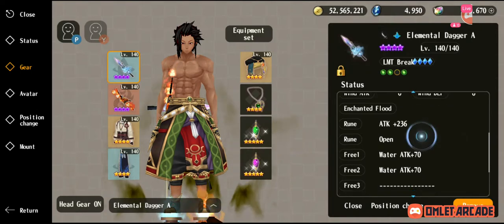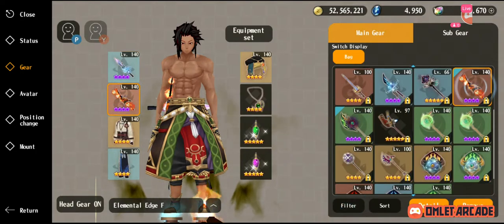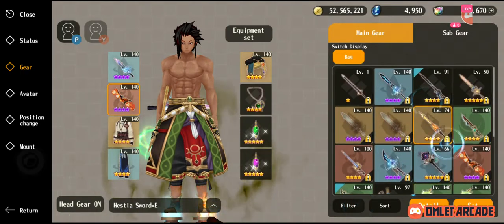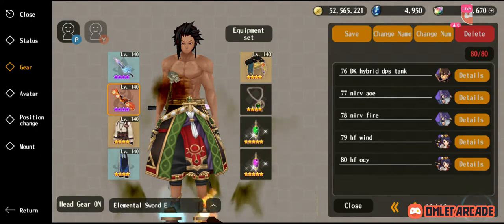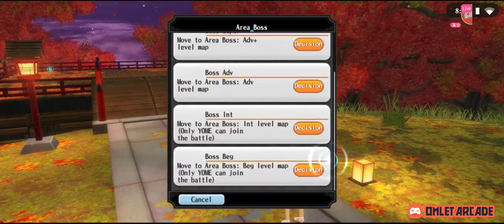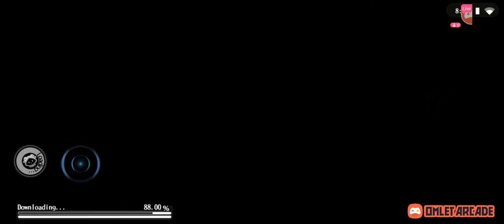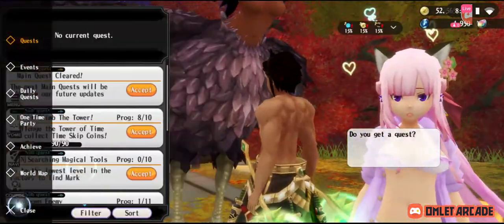So why are Spirit Wars weapons so good? Because they have the enchanted element ability: Enchanted Flood, Enchanting Blaze, Enchanted Storm, and for soil, Enchant Quake. Let me show you what this is. We're going to put on the wind build to show you why this is good. We're going into the boss — Yomei's just naked. So this ability gives extra damage. The ability of the Spirit Wars weapons — this is kind of the meta right now.